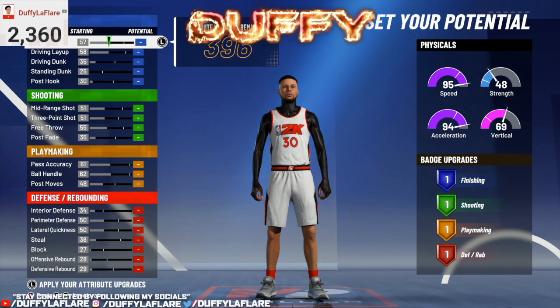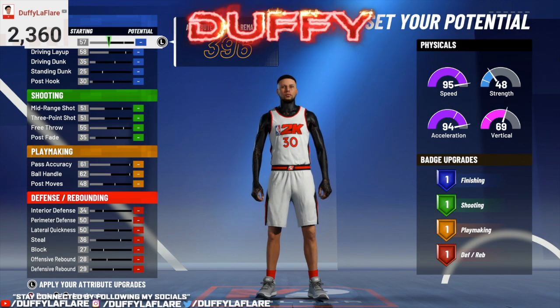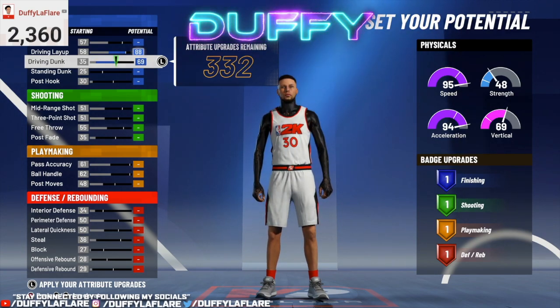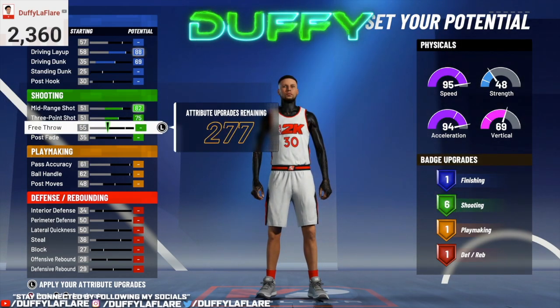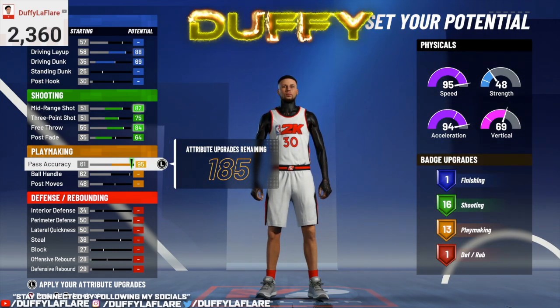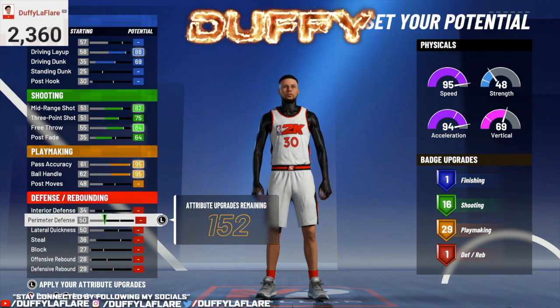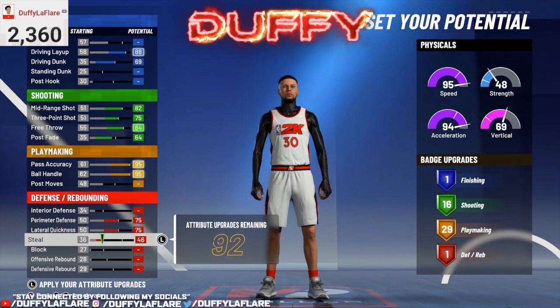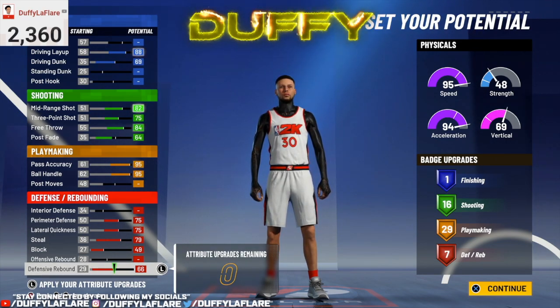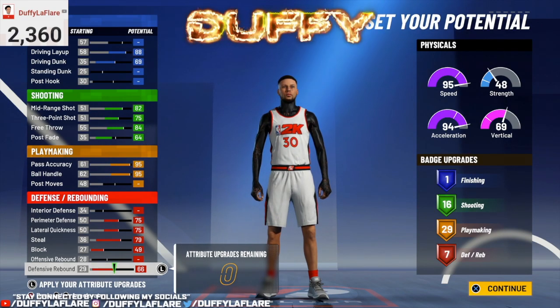For these attribute upgrades, make sure you copy down exactly what I put here so you can get the best possible outcome for this build. Starting out with the driving layup, you want to max that out and then max your dunk out. You'll be left with one finishing badge, but trust me, it's going to get the job done. For shooting, you want to max your mid-range, your three-point shot, your free throws, and your post fades up until a 64 — that'll leave you with 16 shooting badges. For playmaking, you want to max your pass accuracy and your ball handling, and that'll leave you with 29 playmaking badges. For defense, you want to max your perimeter, your lateral, your steals, your block, and your defensive rebound, leaving you with seven defensive badges. So we're looking at one finishing, 16 shooting, 29 playmaking, and seven defensive — that is 53 badges in total, y'all. It's a lot of badges, you can't go wrong with that.